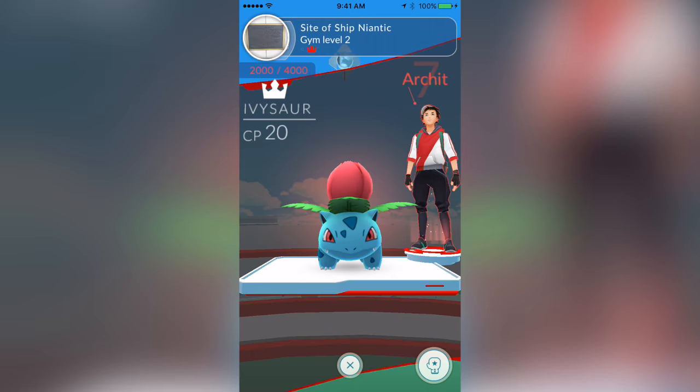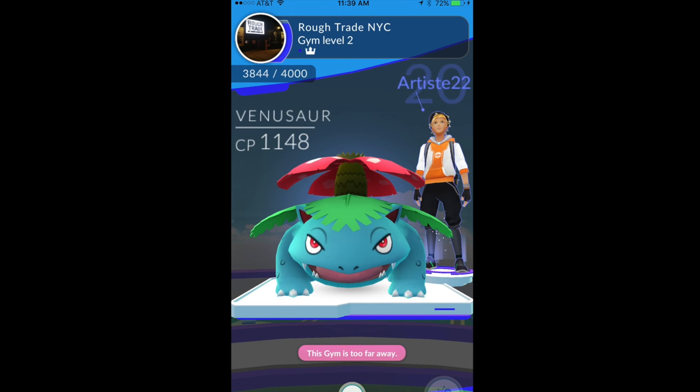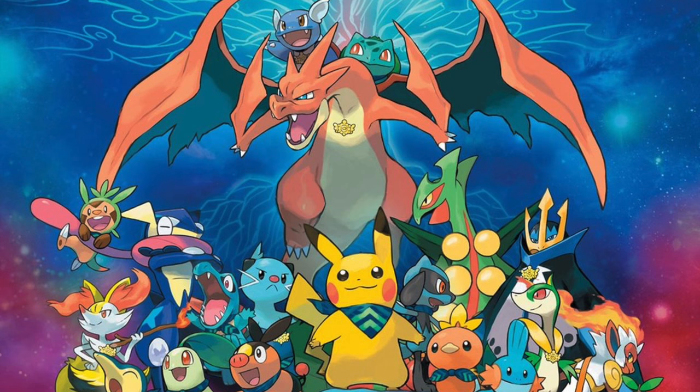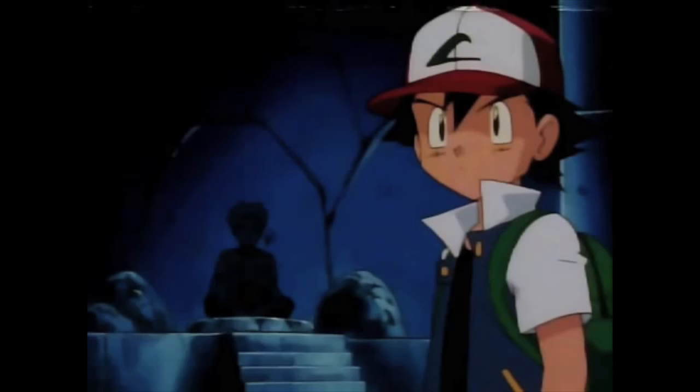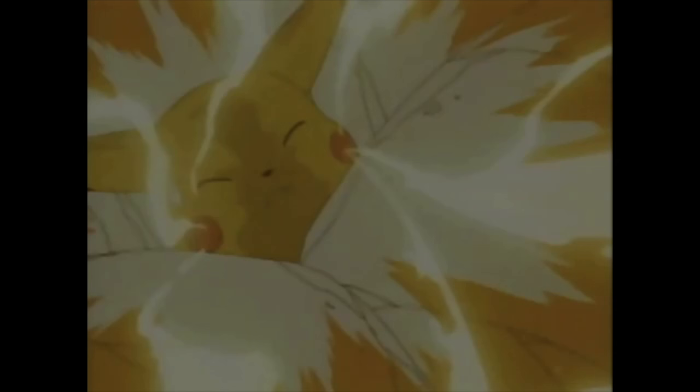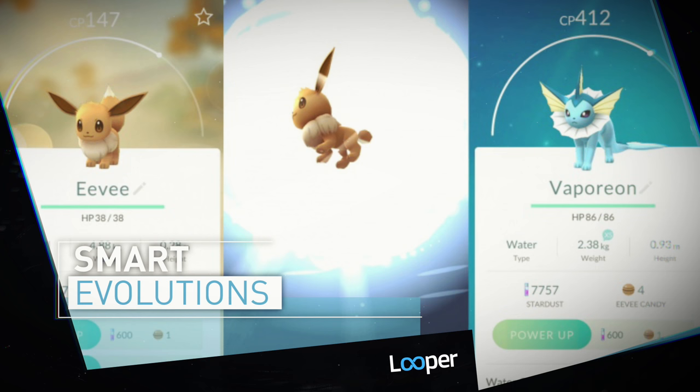Gyms also have several levels of their own based on their battle prestige. The higher level the gym is, the more people on your team can put Pokemon in the gym. The more Pokemon there are in a gym, the harder it is for challengers to initiate a takeover. Training your Pokemon is simple — just visit a gym that's already controlled by your team. Once there, you can train by battling against your own team's Pokemon. Defeat all of them and your gym's prestige will go up, making it more difficult to be defeated by another team and also opening new slots for more defenders to be added.